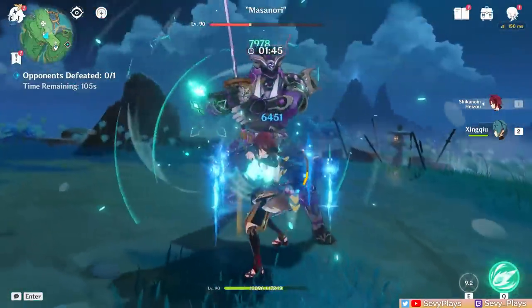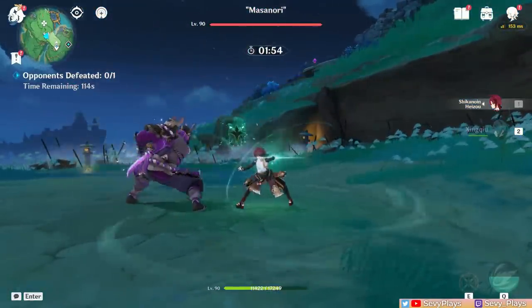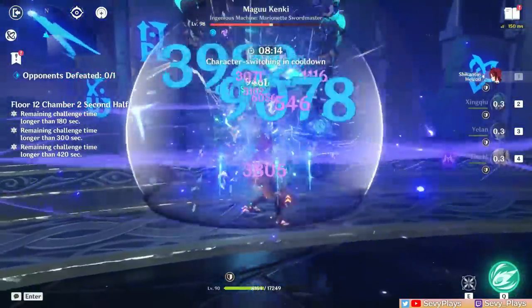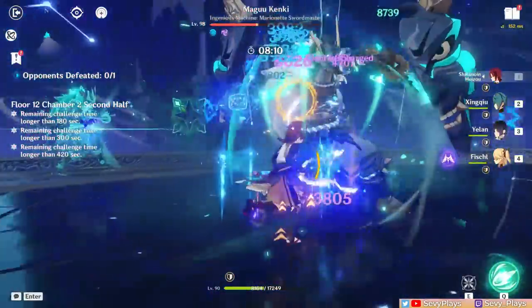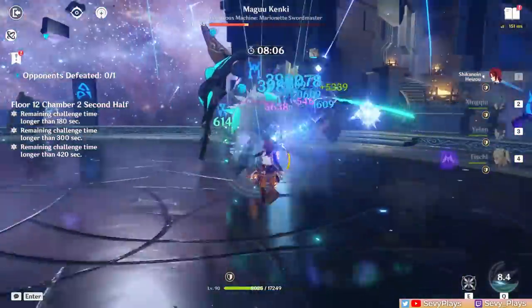To maximize damage, you want to use his skill when you have max declension stacks, or at least 3, from swirling with his attacks or burst. It's because you don't want to have to charge too long to get stacks, as that wastes time doing no damage and leaves him vulnerable to attacks. Because of these mechanics, there's a satisfying rhythm to managing Heizo's moves with his declension stacks, making him feel all the more engaging to play.